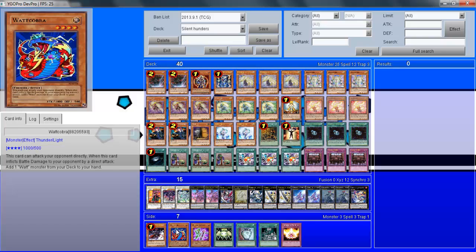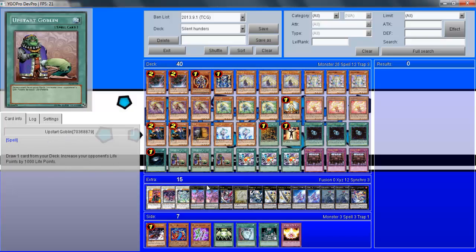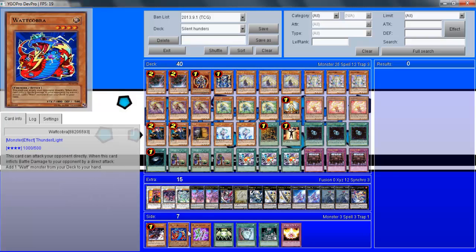Another one worth mentioning is Valk Cobra — you could also play Valk Giraffe alongside it. When it attacks directly, you can add one Valk card from your deck to your hand, which is nice in terms of keeping hand support going. Obviously the main objective of the deck is to go into those Rank 4 plays, so keep that in mind.